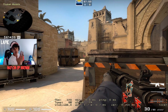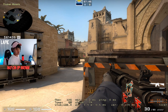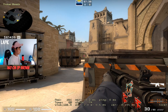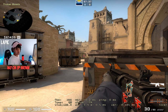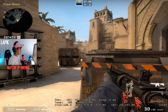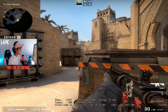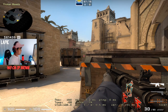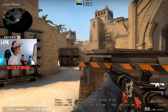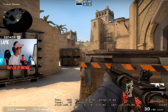So when I'm a CT, I always hold A from CT spawn. The way I hold this angle is like this - I tuck myself in a little more so that if they want to peek me from here they wouldn't really see me yet. Just a little bit like this, and this is how I usually hold the angle.